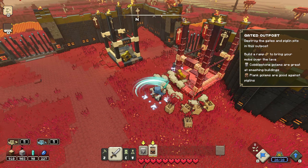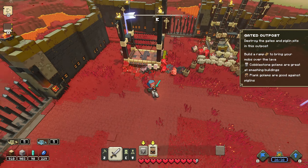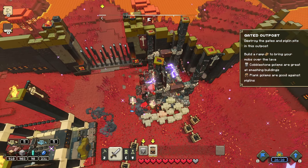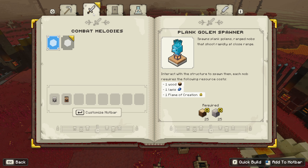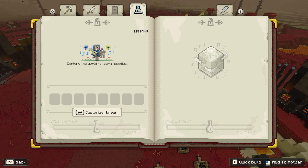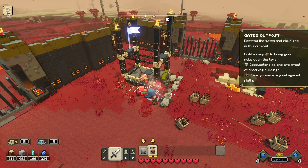You also need to prioritize which target to attack first — maybe you should attack structures that deal damage to you first. If you need help, you can open the book of songs to learn about different resources and enemies so you know what each one does. Don't forget to customize your hotbar because space is limited, and as you unlock new things, you want to add them or replace others.